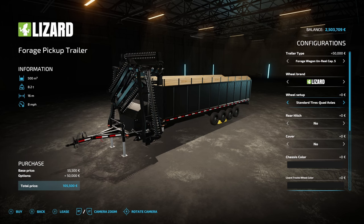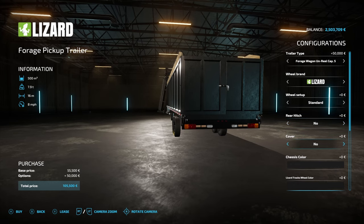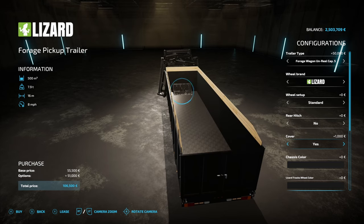It makes a big difference when you're clearing big fields. Also there are numerous different configurations for the wheels - anything from two to four axles, plus a tracked version as well. You can choose a back hitch pin or ball, or nothing. You can put a cover onto it as well.